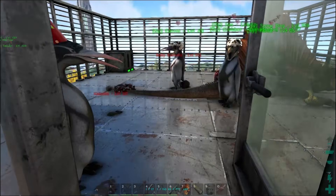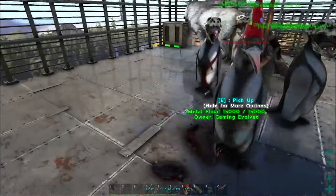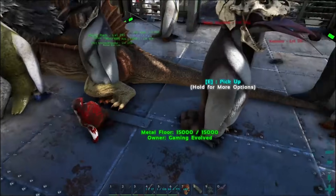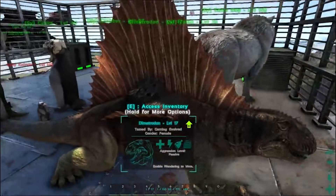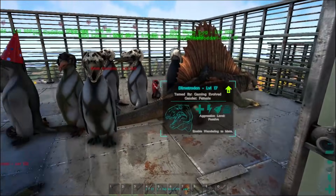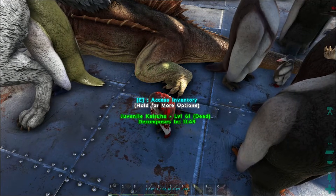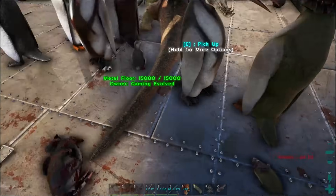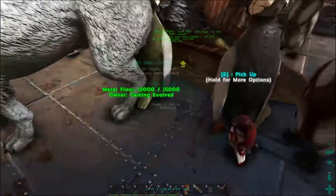We have an organic polymer farm here. Our direwolf will only eat these guys when he is actually hungry. And then we have this guy here to help warm up the eggs. The penguins lay eggs, they hatch, they become kairuku. I can claim them or let the direwolf eat them. Over here this is stored polymer, and then over here this is polymer that's basically up for grabs at any point. We got all of our penguins in here.